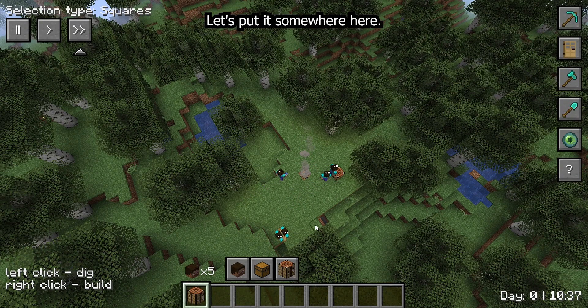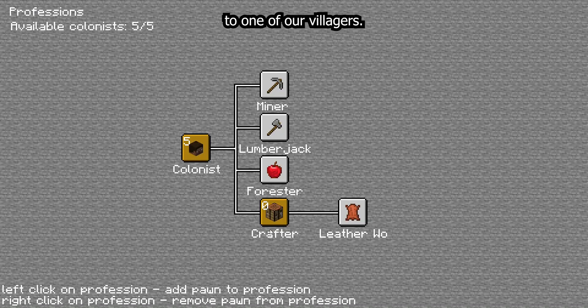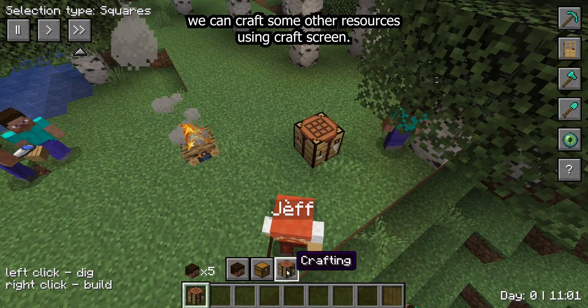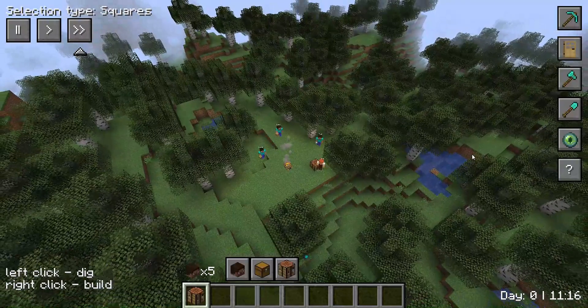When we have the crafting table we can assign the pawn profession to one of our villagers. With a craftsman we can craft other resources using the craft screen, however we need resources to craft something, so let's get them.